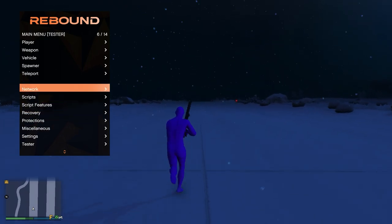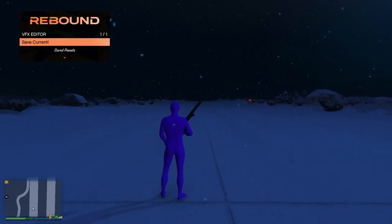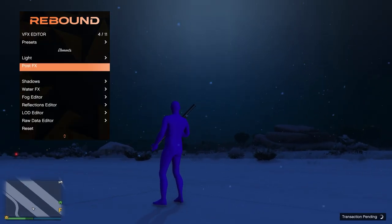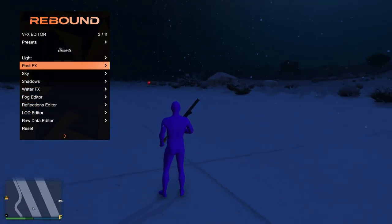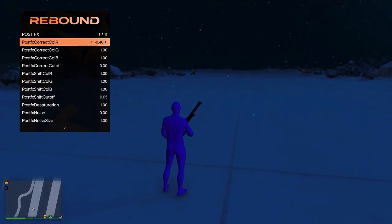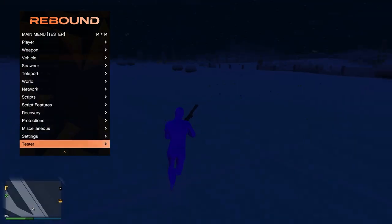Moving on to World — this is a pretty new option, but we have a VFX editor. If we go to presets, then sun, we can actually change the colour of the sun, which is pretty cool. Obviously it's snowing. If we go post-effects, then general, yeah — as you guys can see it's kind of changing colour. Pretty cool.